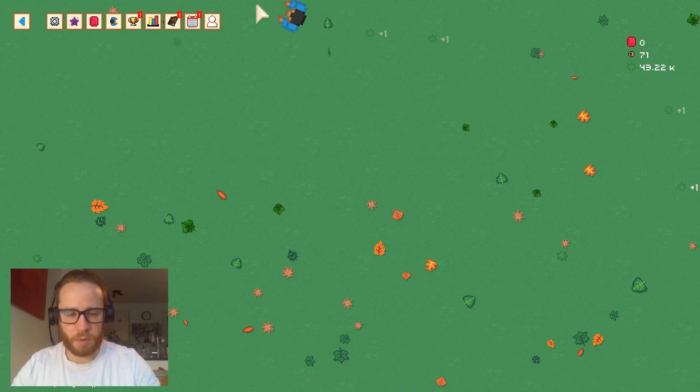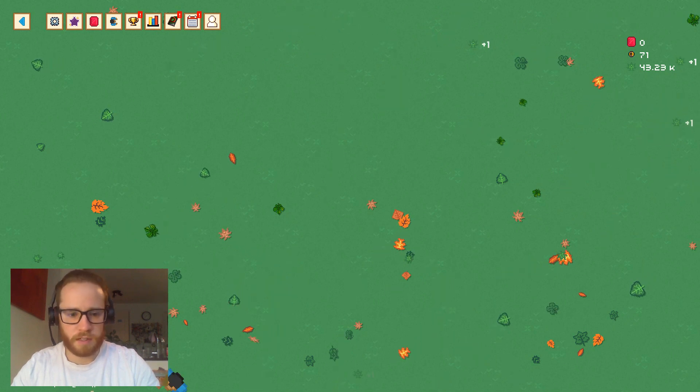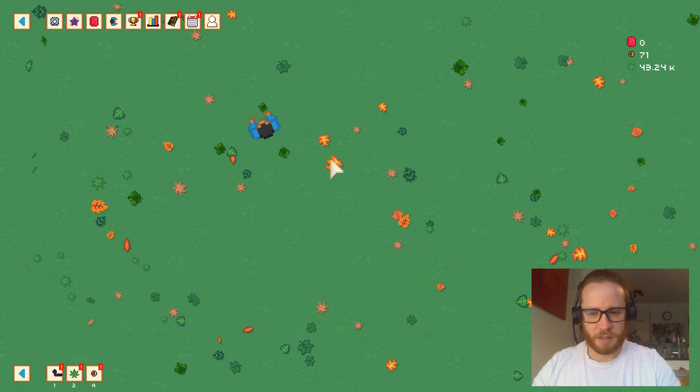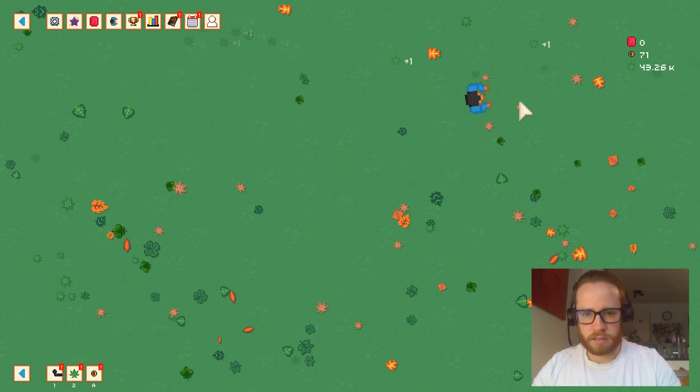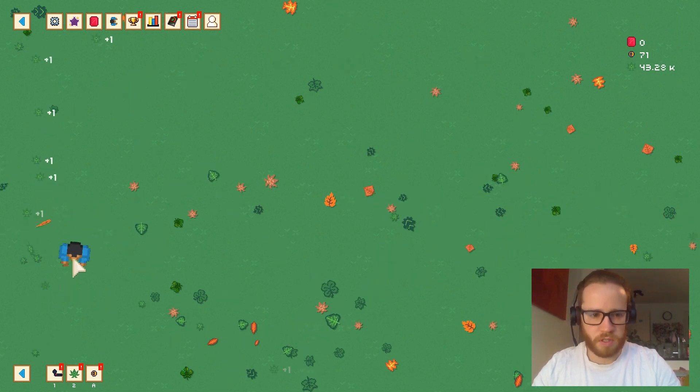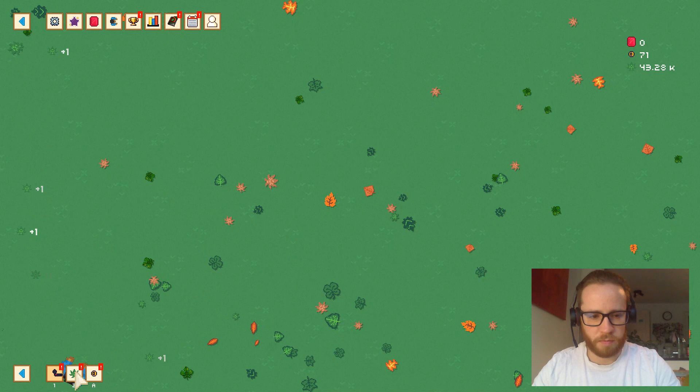Going through the leaf portal means we don't have any tools anymore. We had unlocked the rake, the leaf blower, some bits and pieces, and lots of upgrades — but now we've prestiged, or gone through the leaf portal.